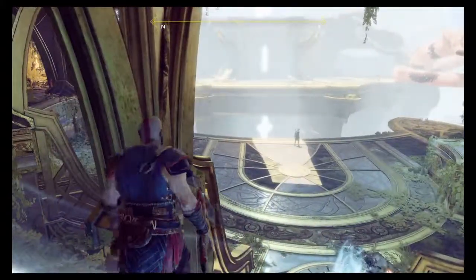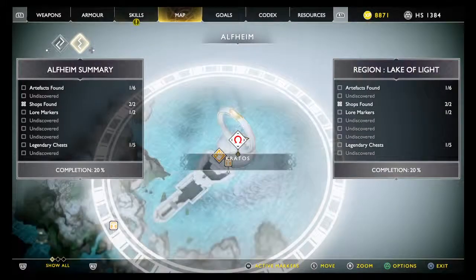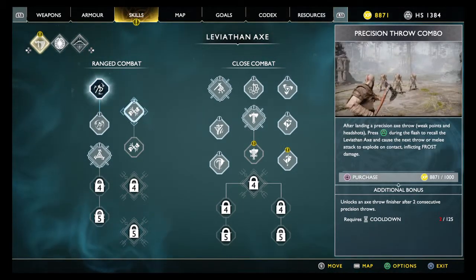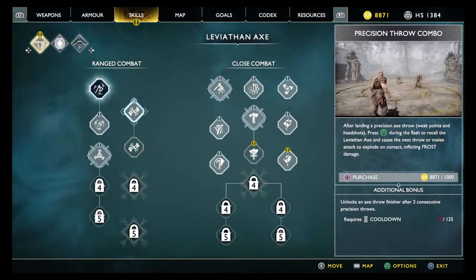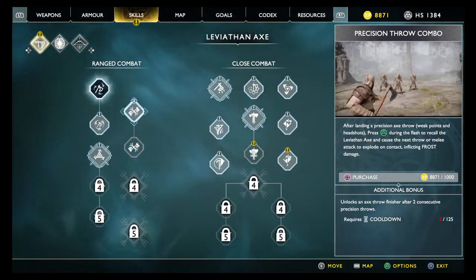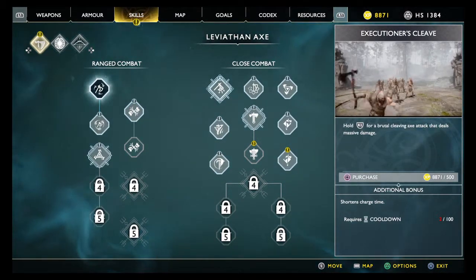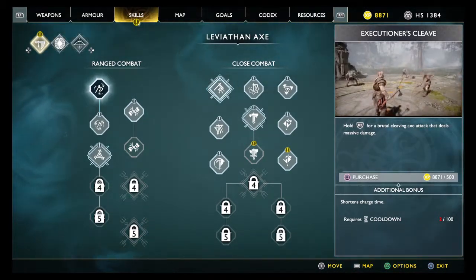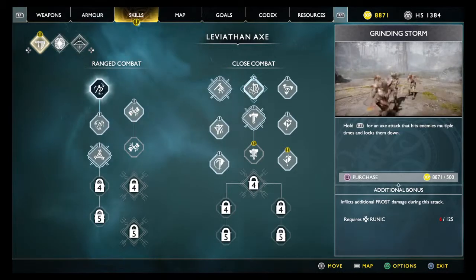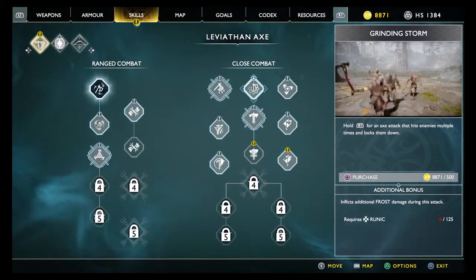I've been wondering that we haven't purchased any skills for Kratos in a tree so far. So let's just quickly check on the skill tree. Okay, so these are the range combat things. After landing a precision axe throw, press triangle during the flash to recall, levitate an axe and cause the next throw or melee attack to explode on contact. And that's not that impressive. Close combat — hold R2 for a brutal cleaving axe that deals massive damage. This looks cool. R1 for an axe attack that hits enemies multiple times and locks them down by holding R1. That's cool.